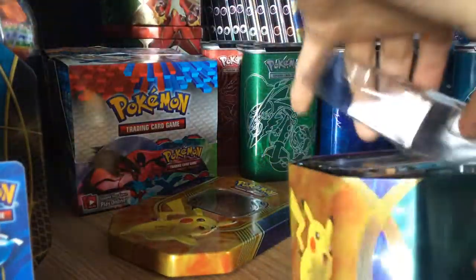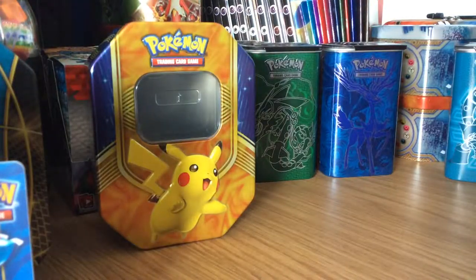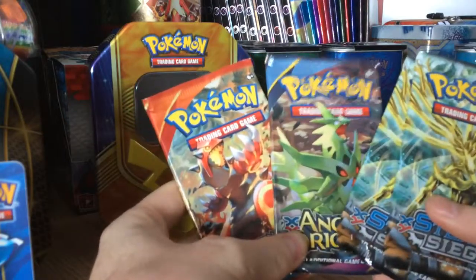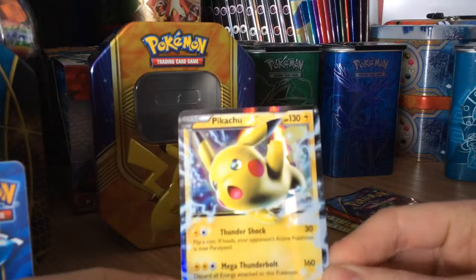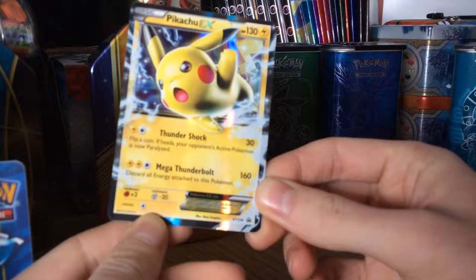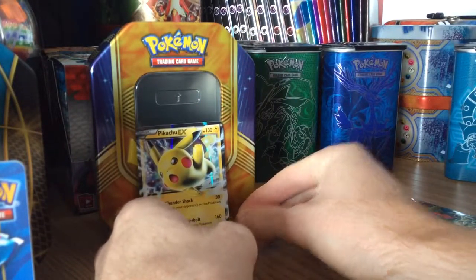Let's just take this thing out of the tin. This time we have two Xerneas packs, so we don't have a choice. And the same might work for the other two. This time we're opening Ancient Origins, Primal Clash, and Steam Siege — always opening Steam Siege. Let's have a look at this Pikachu EX card. That's actually quite cool. It's pretty simplistic but it's a good shot of Pikachu. Promo number 174. Nice.